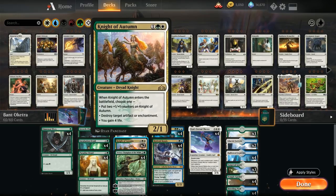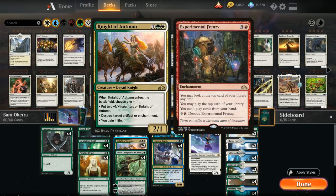We also have 2 copies of Knight of Autumn, which is also a pretty versatile card — it can come into play with two additional +1/+1 counters, can destroy target artifact or enchantment, or can gain 4 life. So it shines against a mono-red deck where we can destroy Experimental Frenzy, or just gain life if we're in desperate need.